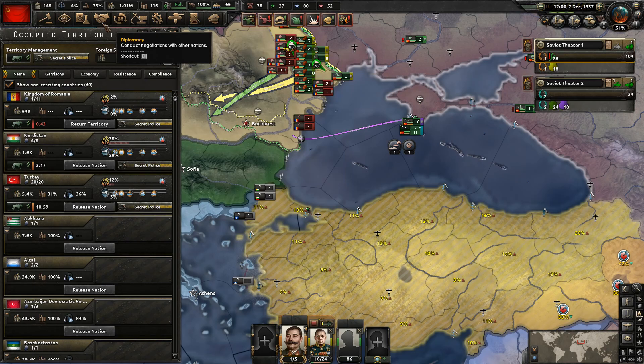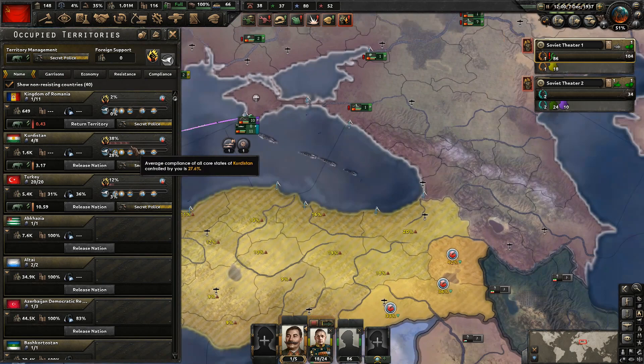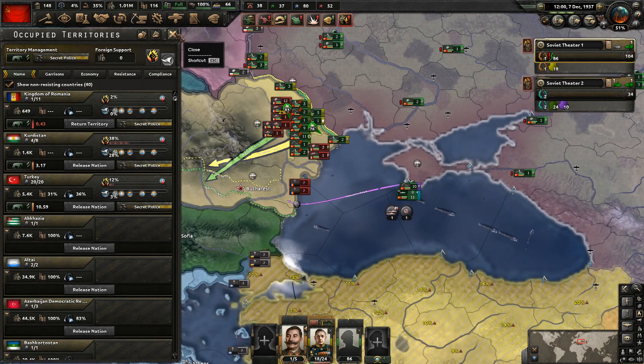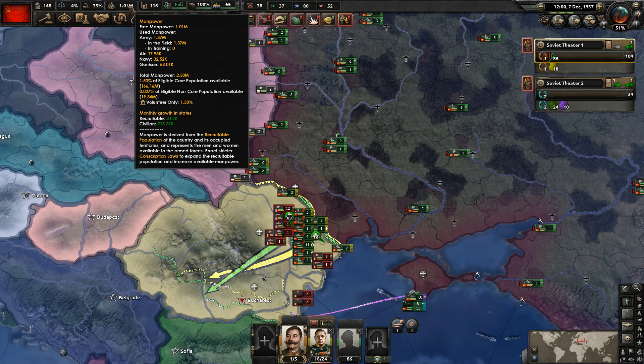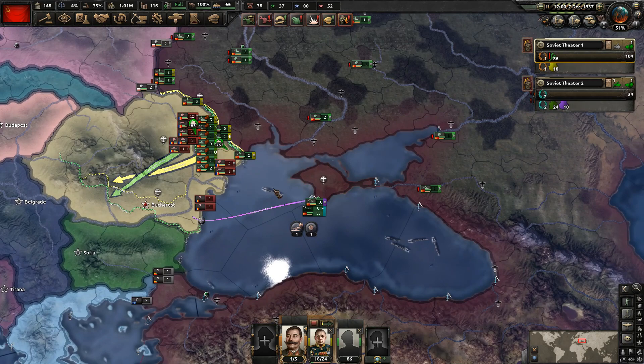We can see that Kurdistan has pretty bad resistance right now, so that's a little bit of an issue. Switching to secret police should reduce the amount of troops we have to use for our garrison as well. We're at 53,000 right now, so we've got to provide all that equipment. The manpower is not an issue, but the equipment is, so it would be good to reduce that.